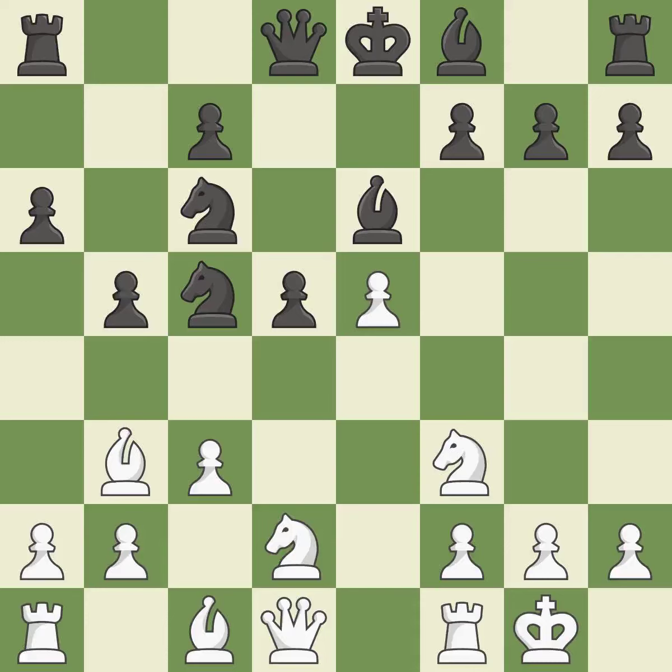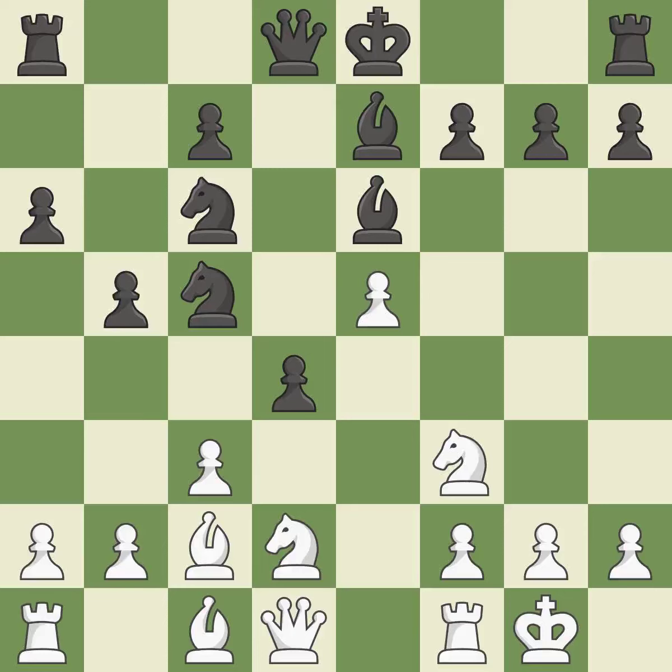C3 controls the D4 square and opens up the C2 square for the bishop. B7 develops the bishop toward the center and prepares to castle. This moves the bishop to a better location, allowing it to control more squares, and threatens to create a passed pawn. This offers an equal trade of pieces. This makes a passed pawn, meaning no opposing pawn can challenge it on its way to promotion.